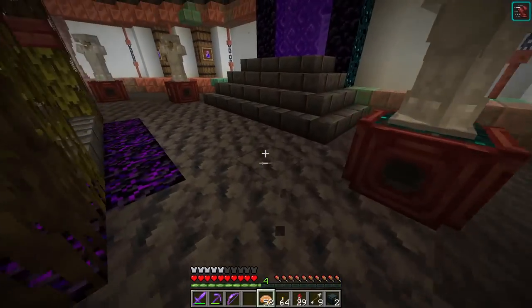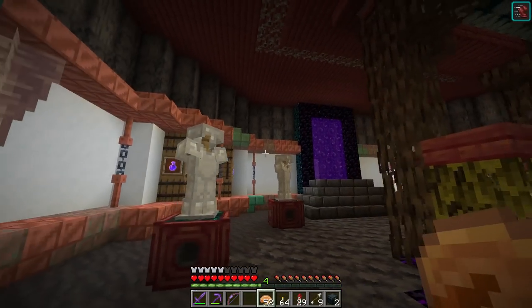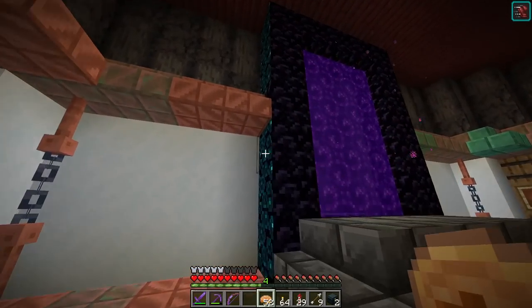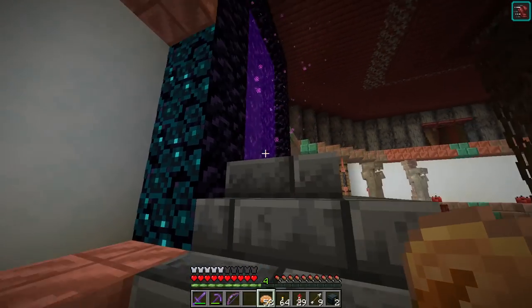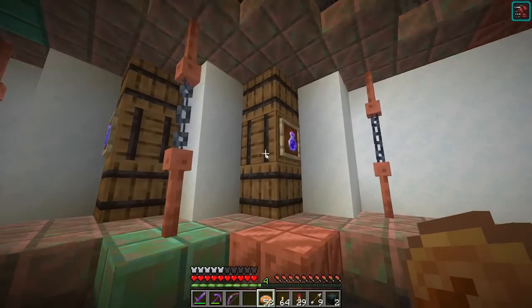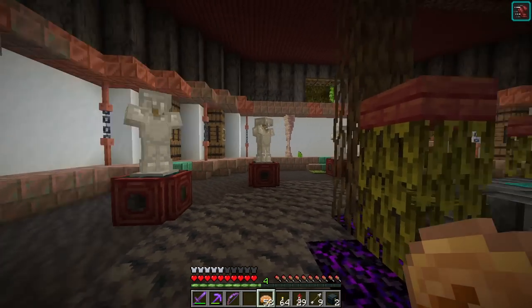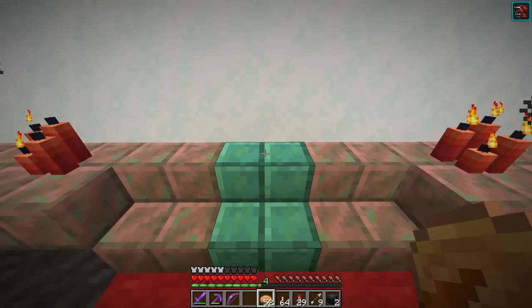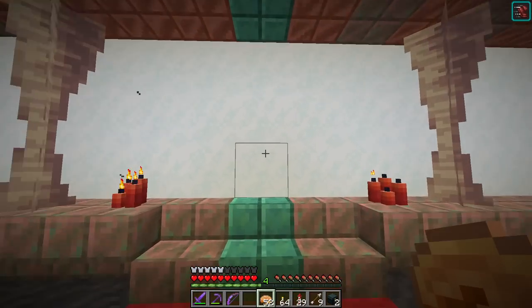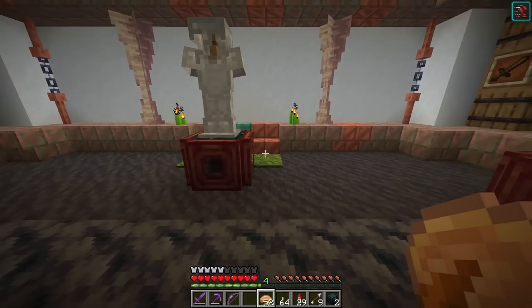We basically put in some interesting things: we got lighting in the form of glow lichen on the ceiling, skulk vein on the side of the portal which looks really nice, and some barrels which hold items. But first, I want to show you the side rooms where players will set their spawns. We got three of them now, and we also have a little carpet here to indicate the color of the room, because we might do teams in this game in the future.